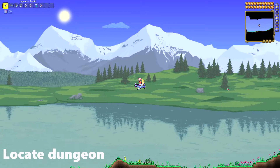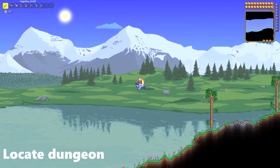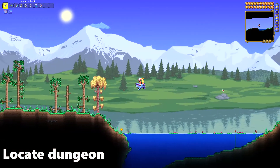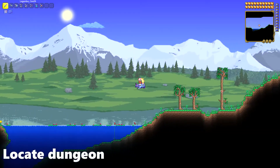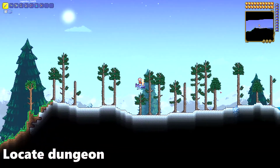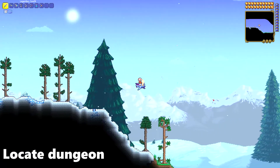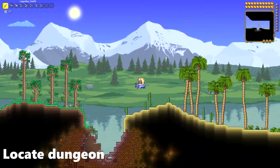The first thing you want to do is find the dungeon. This is the only place where Skeletron can be spawned. You will easily be able to find the dungeon by going one direction in your world. If it's not that direction, try the other and it will certainly be there. You won't be able to miss the dungeon as it is a big fortress-looking thing.